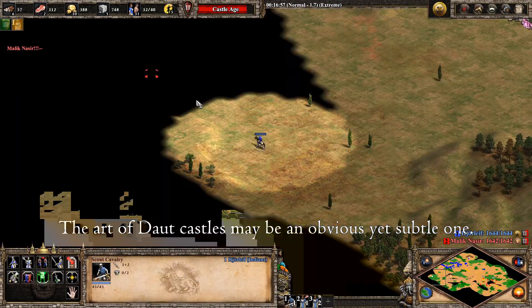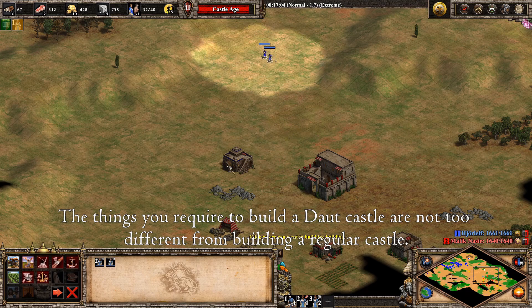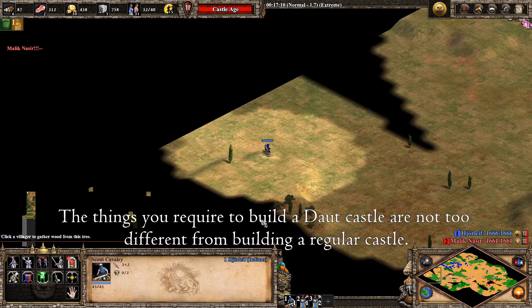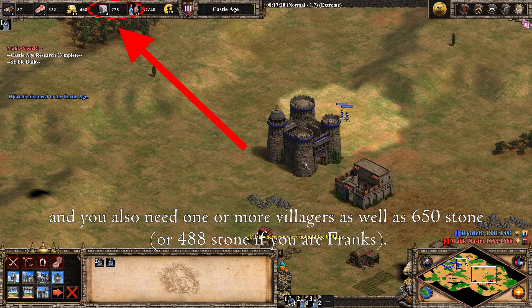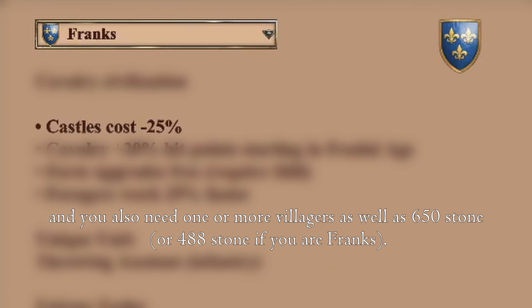The art of Daut Castles may be an obvious, yet subtle one. The things you require to build a Daut Castle are not too different from building a regular castle. You need to be in castle age and you also need one or more villagers, as well as 650 stone — or 488 stone if you are Franks.